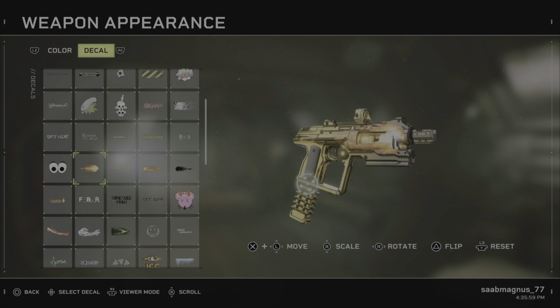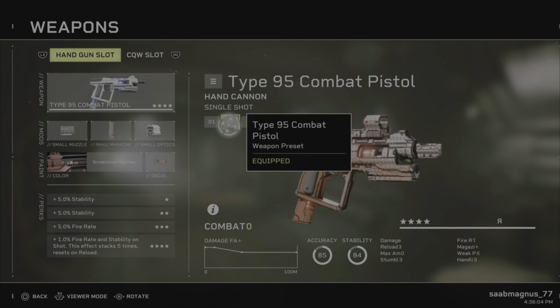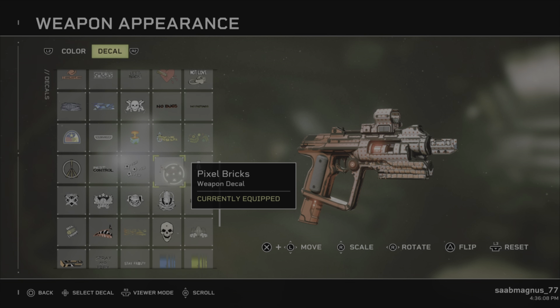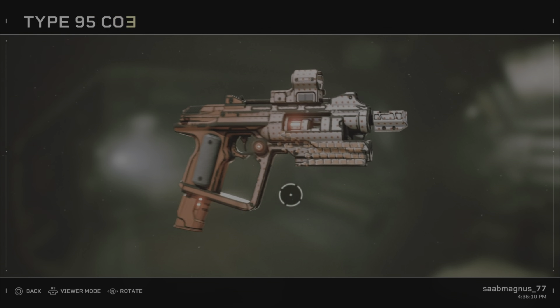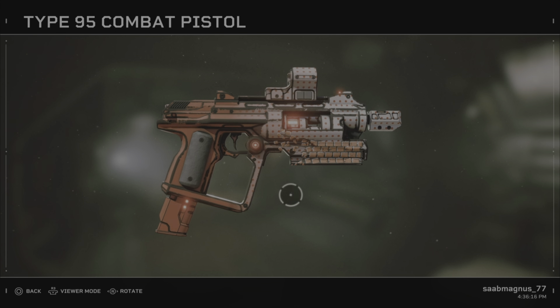Then we have this one called Pixel Bricks, which resembles the floor breaking in Bowser's castle, also from Super Mario Bros. These are really awesome stickers.